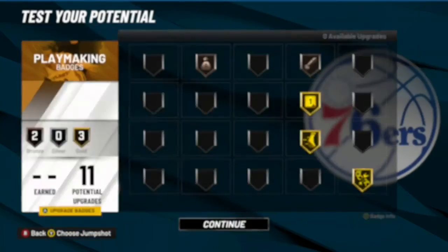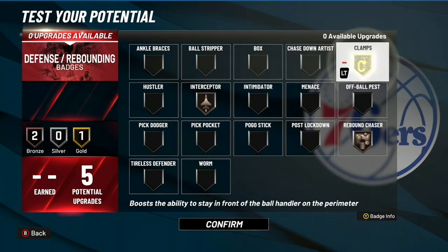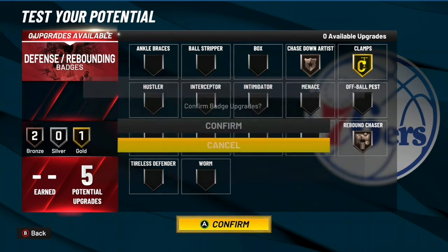For playmaking, you can set up something like that, and for defense you don't have much — throw some on silver, add interceptor, chase down, and rebound chaser. You can mix and match those defense badges based on what you prefer.